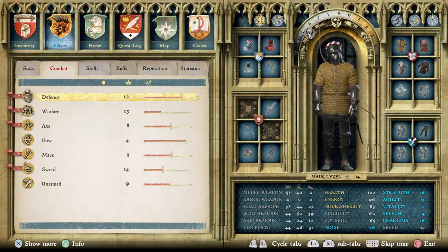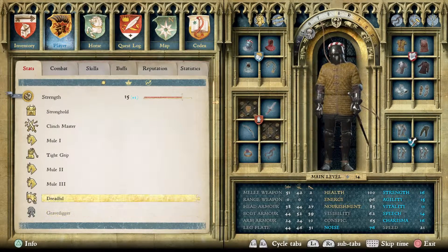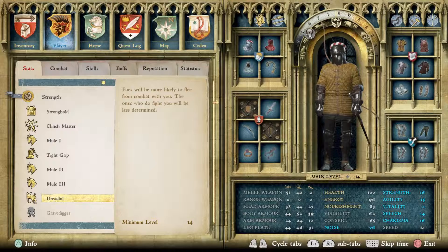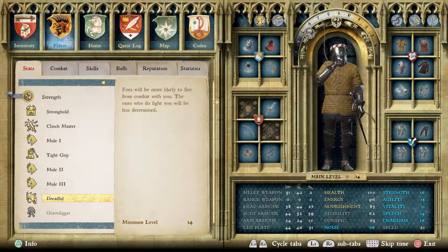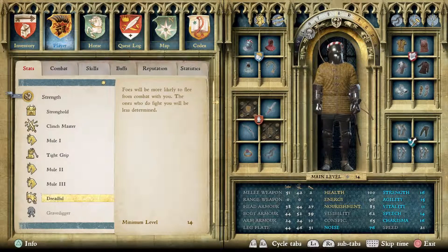Later in the game there's a perk under strength called 'Dreadful' that really helps when you get outnumbered, because weaker enemies will just run away so you don't get outnumbered nearly as much, and the stronger enemies will surrender much easier. This helps out a lot and really prevents that getting outnumbered situation. That'll be it — I'll do a video later on some of the combat and give some advice. Thanks for watching, like and subscribe if you enjoyed the video, and more will follow soon.